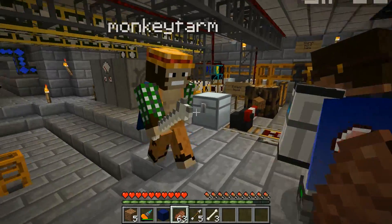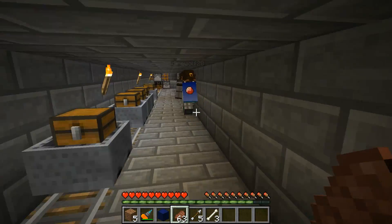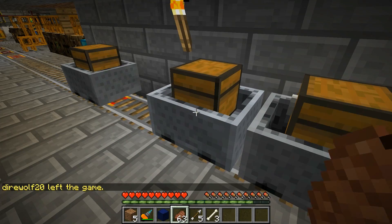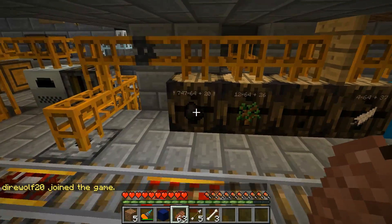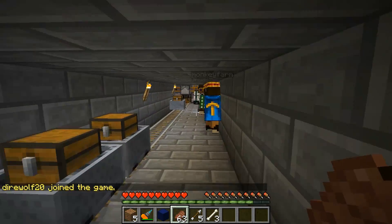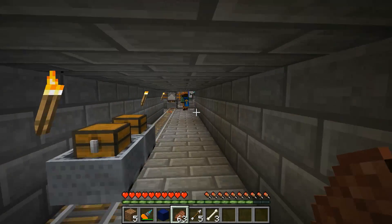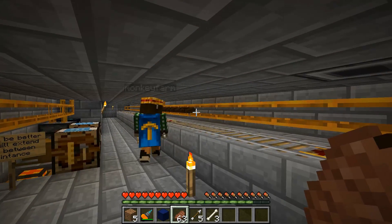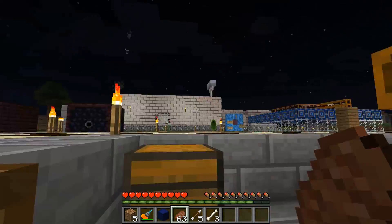Some of the carts are duplicating - this is a beta test server so some of the mods have bugs. These are some of the farms - we have a couple of peat farms and tree farms going on. There's a bunch of peat coming through here - we use rail carts to transport it. Our peat setup looks way cooler here than ours back home.